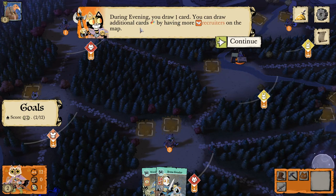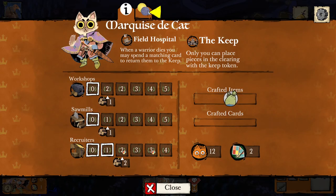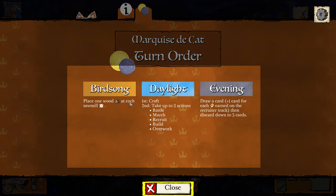During evening, you draw one card. You can draw additional cards by having more recruiters on the map. Let's review the phases of your turn — Marquise the Cat. Birdsong: place one wood at each sawmill. Daylight: first craft, then take up to three actions — battle, march, recruit, build, or overwork. You can choose any of these three times, some of them multiple times. Evening: draw a card, plus one card for each card earned on the recruiter track, then discard down to five cards.